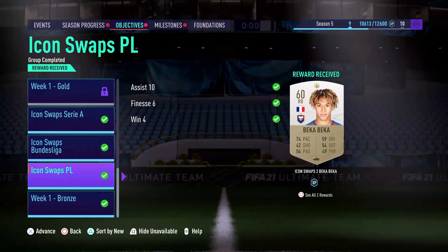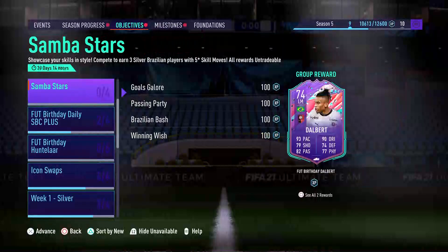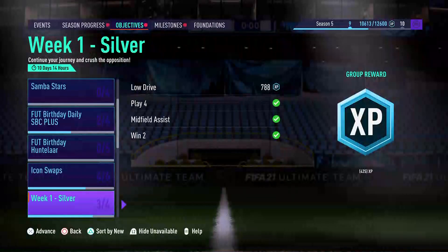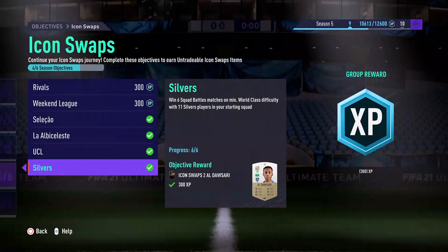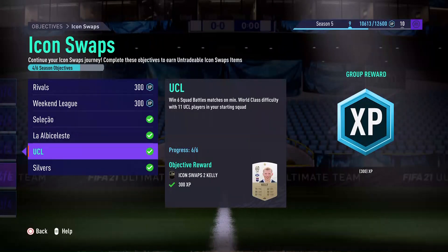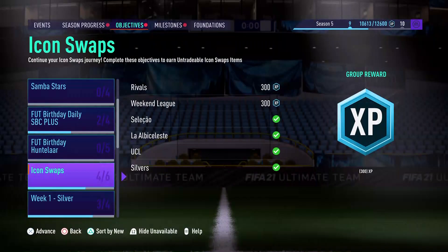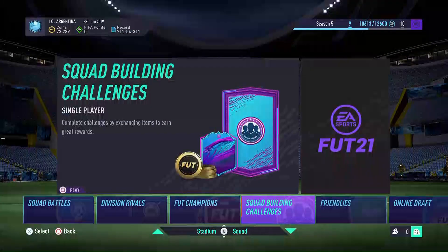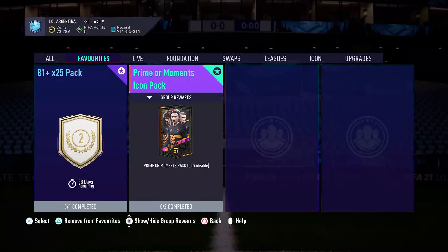Hopefully we get a good moment. As you see on the screen, we completed the Serie A, the Bundesliga, and the swaps. We also completed the Seleccionado Albiceleste. Let me give you a tip to save you 12 squad battle games: use Argentinian players with silvers. If you want to wait, use Brazilians in the UCL — in 12 games you can get four tokens. The last two are the rivals 15 matches and 15 weekend league matches. But we are here to talk about the special pack — the prime or moment icon pack!